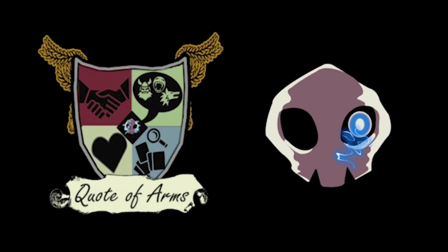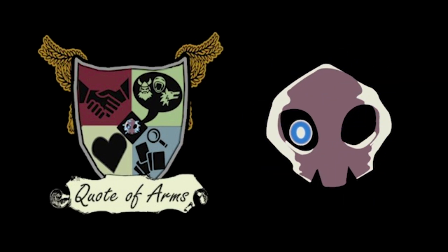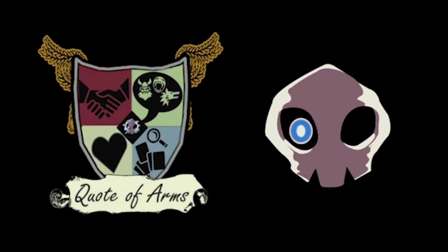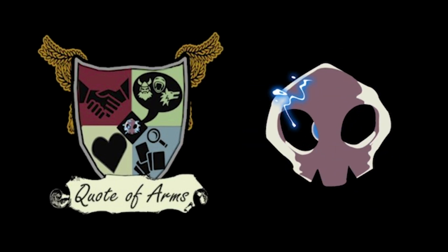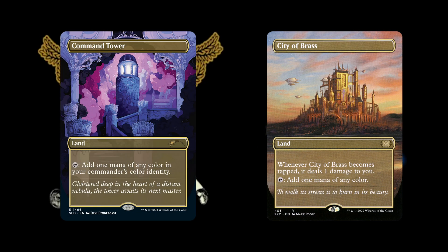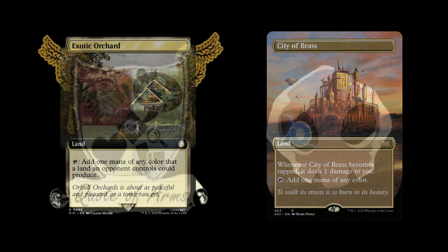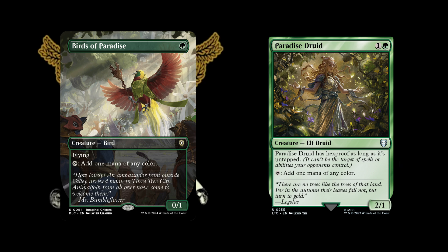Five-color decks sometimes tend to get caught turtling or trying to fix their mana. So how do you offset the difficulties in mana? I'm planning to run all the lands that tap for any color — Command Tower, City of Brass, Exotic Orchard, and so on. All the Triomes too. And I've got a few mana dorks even if they aren't Elementals — Birds of Paradise and Paradise Druid.